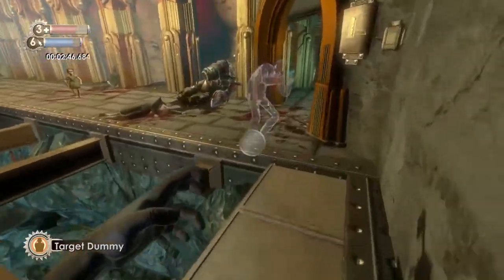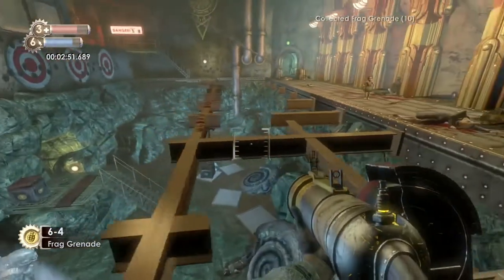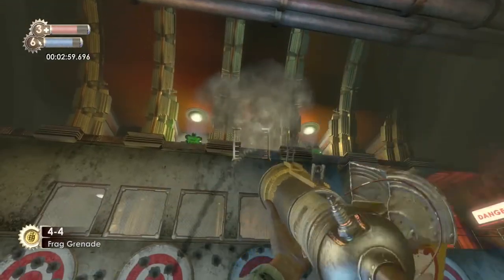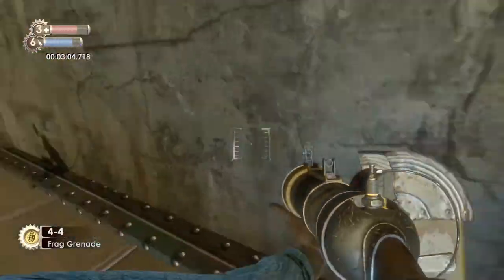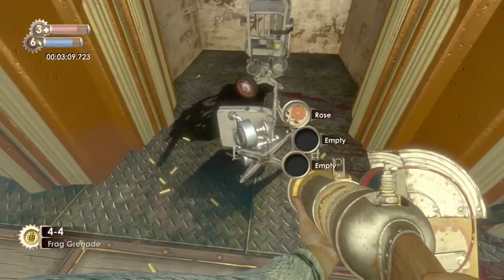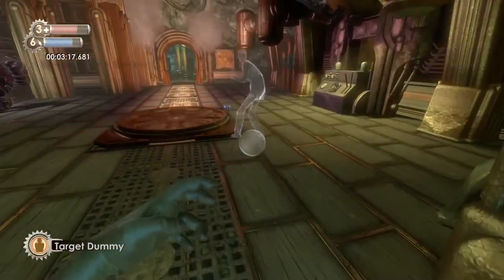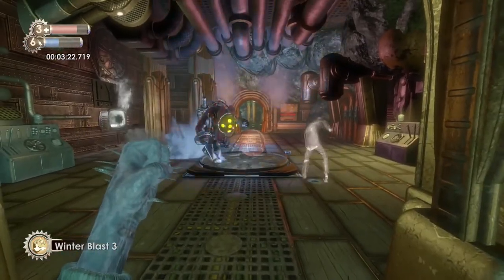Just keep luring him - put a dummy down next to him so when the rocket fires at the dummy it'll hit the Big Daddy. Remember, make sure you don't put the dummy too close to the machine gun turrets. Once you've looted his corpse and got the grenade launcher, come over to the middle alcove at the top and lob some grenades up there. You should see some debris fly down - it's a turret and it's got a rose inside it.